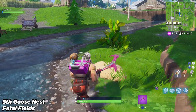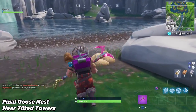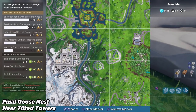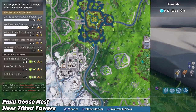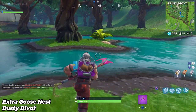We can move on to the sixth nest which is near Tilted Towers. This one is that area you guys surely know — it's been there since season one, just under Loot Lake. That is where you'll find your sixth and final goose nest.